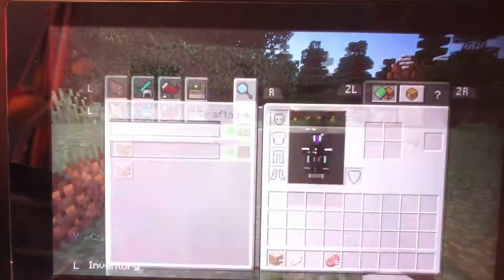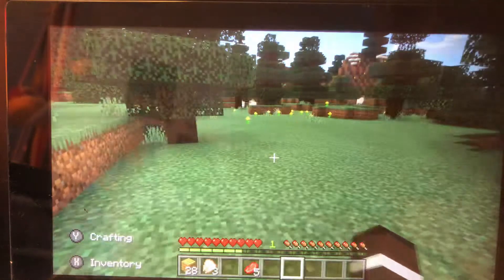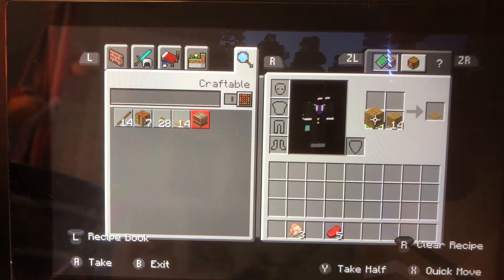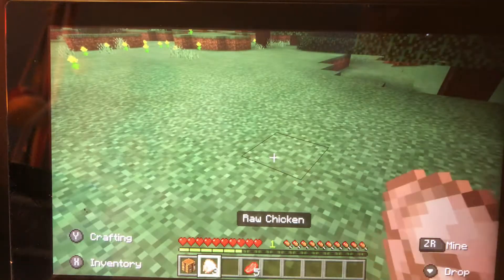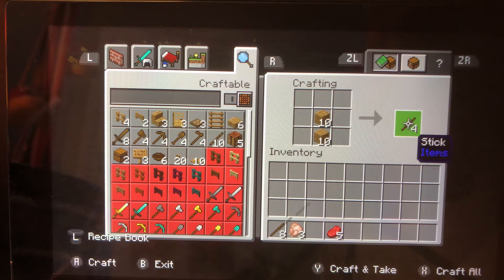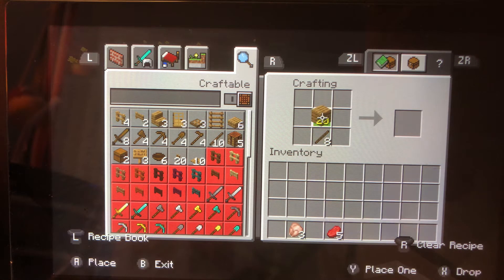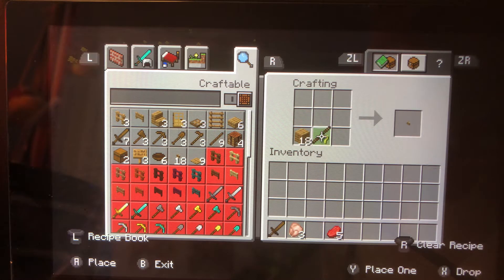Let's continue making our survival. I'm going to make myself a crafting table. Okay, I gotta make myself a sword, a pickaxe, and an axe as well. First I'm going to make a sword and then a pickaxe.